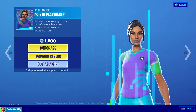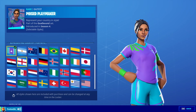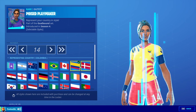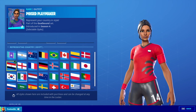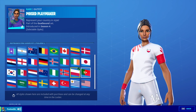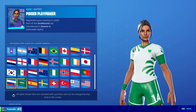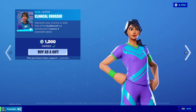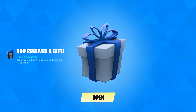Anyway, we got the Poised Playmaker — the OG ones — with all of these styles. I'll show you them so you can see what they look like. Then we got the Finesse Finisher, the Clinical Crosser, the Dynamic Dribbler, and the Midfield Maestro.